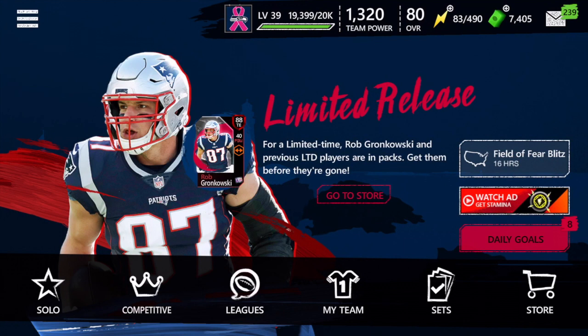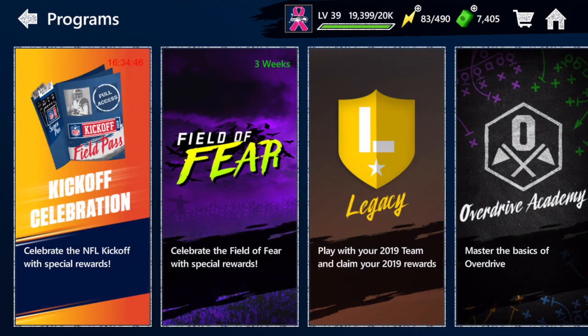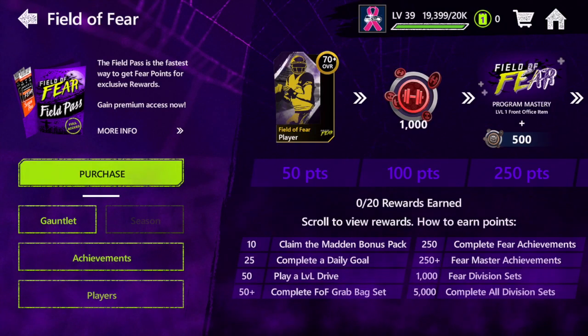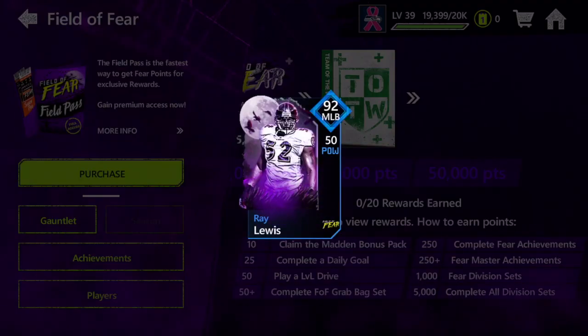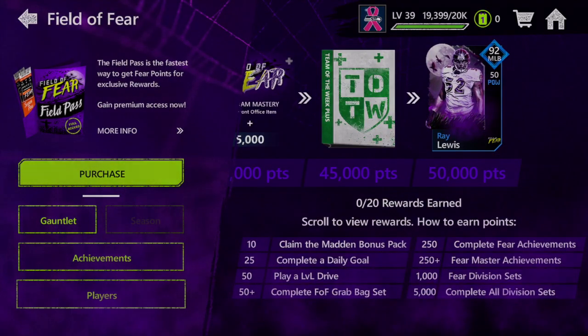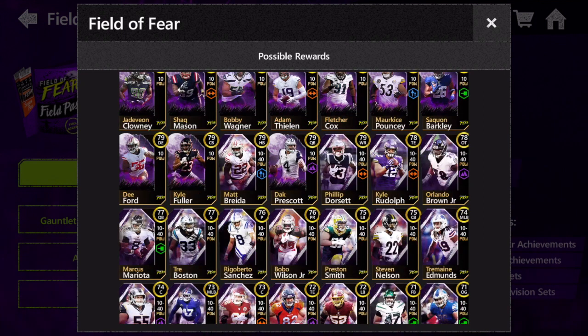What is good guys, DNG back at it again with another YouTube video. Today I'm going to bring you guys my Field of Fear player guide. As you may have already known, Field of Fear dropped earlier today. This is essentially the same thing as a kickoff celebration promo, and there is a 92 overall Ray Lewis card as the master. But we're going to be talking about the other players — which master you should be going for, which gold players are particularly good, and which base elite players are particularly good.